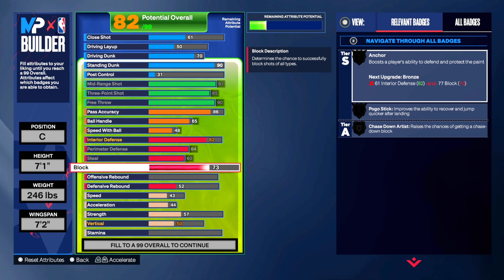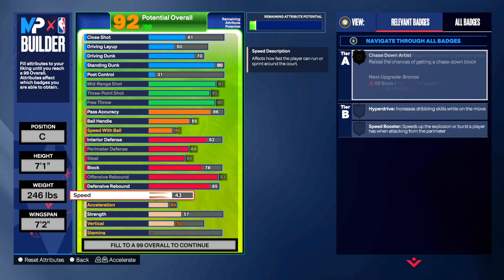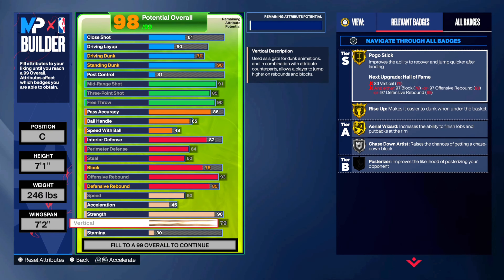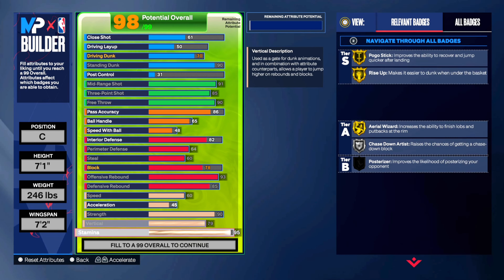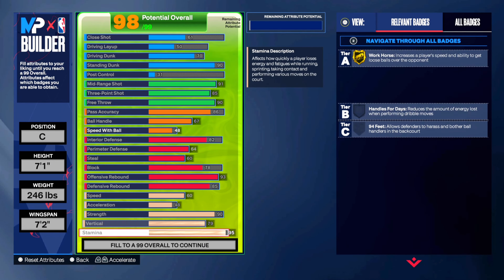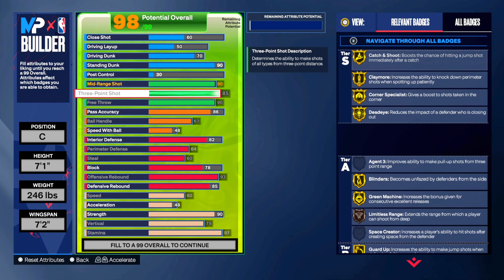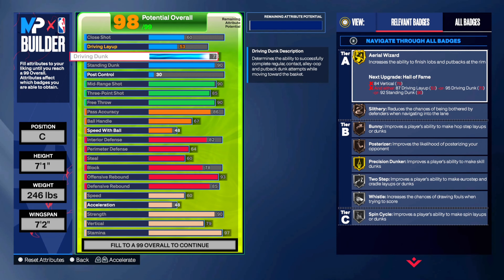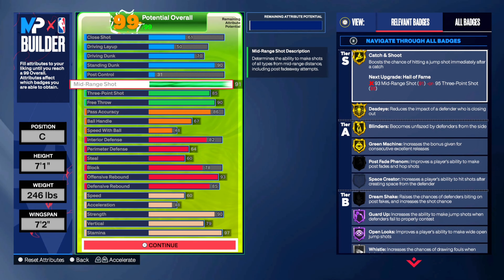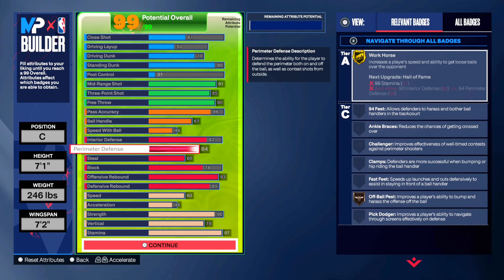Pretty much the rest of the build stays the same besides the 91 midrange and 85 three-ball. You can get everything you had on defense — the only thing you lose compared to the other version is a little bit more finishing. I think it's a good trade-off because finishing and shooting are pretty much identical in terms of attribute cost. You're not losing much by going to this wingspan, and I feel like you jump more for blocks and rebounds with a lower wingspan. If you want 73 dunk you can lower the midrange, but I'd recommend trying to get 75 dunk. Personally, I'd recommend 91 midrange because 70 driving dunk is probably all you're going to need.